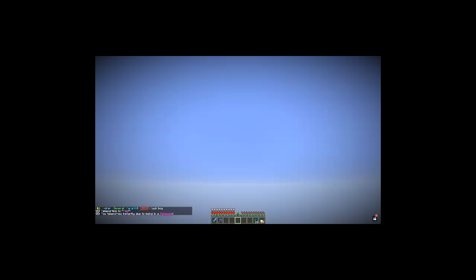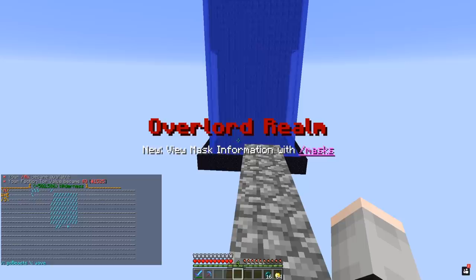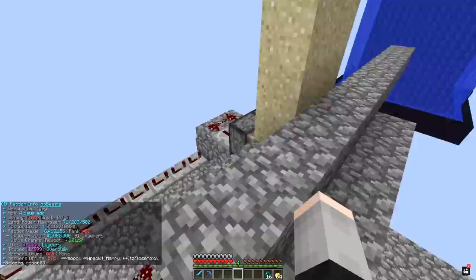Today we're headed over to home raid — it's in the hot bar, which means we're getting serious. We're in a void again and I can't see where I'm going — just reconnect, nothing going on here. Today we are raiding a base that is a giant floating obsidian box. On the F map it is owned by the faction GoBeast. These guys are worth $6 million and nobody is currently online, though they've got a few people in the faction.